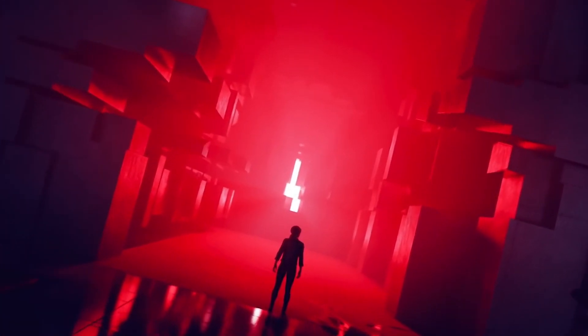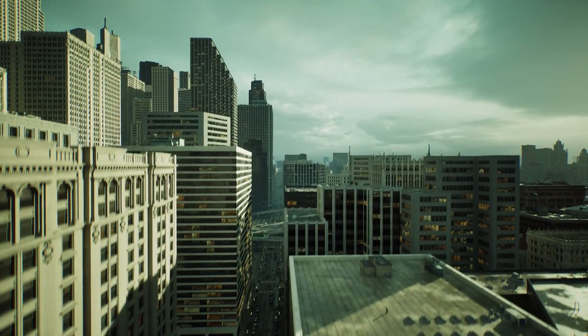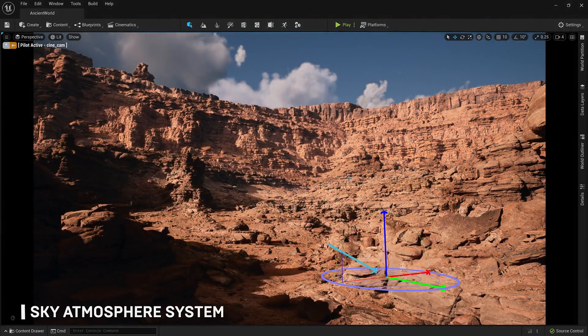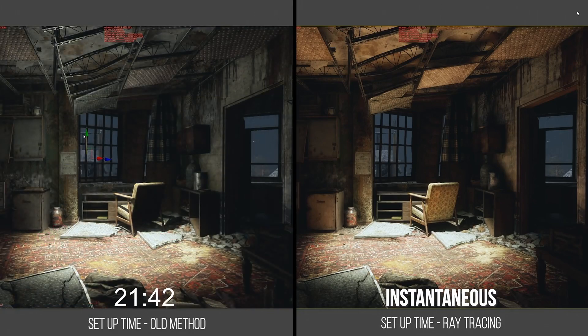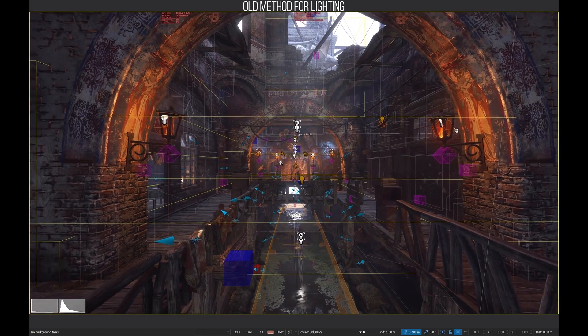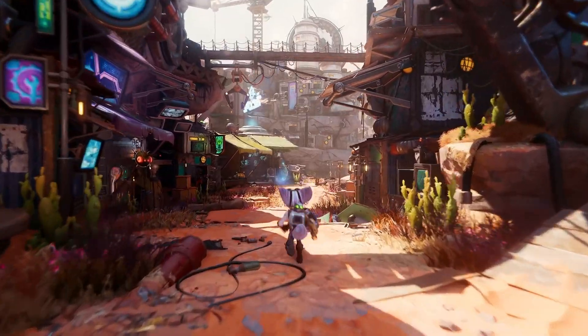The first wave of hardware RT games compromised by only utilising part of the RT feature set, be that reflections or shadows. Now we're starting to see more games using 100% hardware ray-traced global illumination, shadows, reflections and even sound. Dynamic ray-traced lighting means the scene can be realistically illuminated with only appropriate light sources, instead of relying on dozens of additional hidden lights to simulate global illumination. This will inevitably cut down on development time, which has been a huge sticking point across the industry, and with consoles embracing RT, it seems like only a matter of time before it stops becoming optional in AAA games.